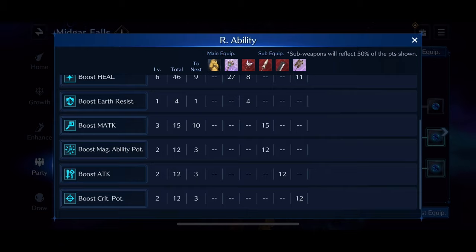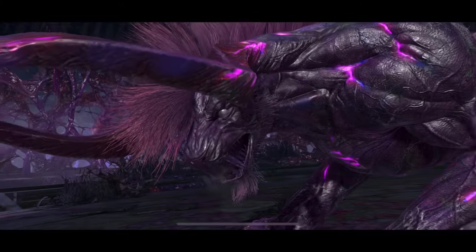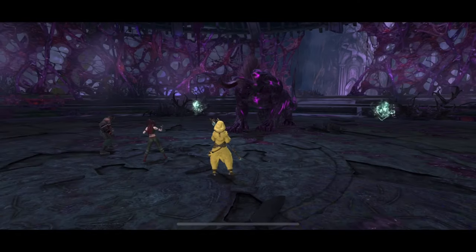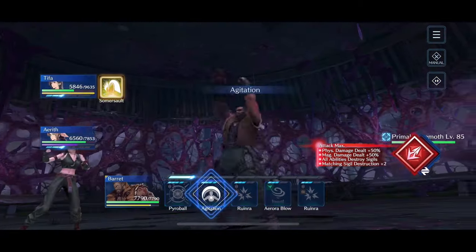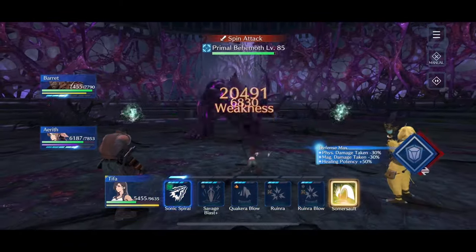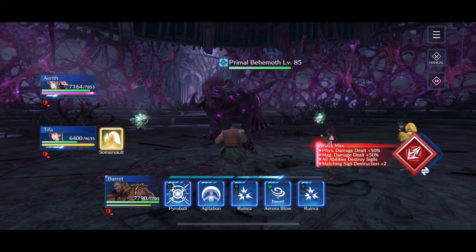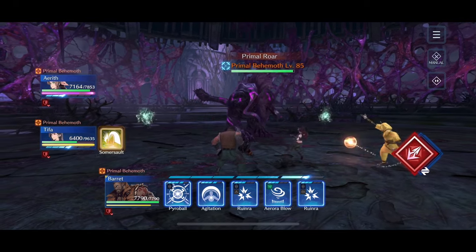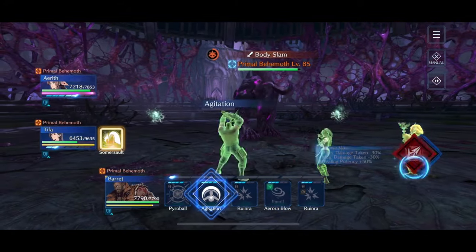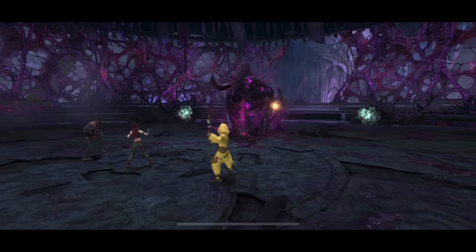We're going to go straight into the fight. This is a very scripted fight — you can understand every single thing the Primal Behemoth is going to do because he does it in the same order every time. He opens with two AoE attacks: Head Thrash and Spin Attack. Head Thrash reduces your party's physical defense by two tiers, Spin Attack by one. Head Thrash doesn't deal a ton of damage, but Spin Attack deals a bit more, so I always swap to Defensive Stance for that. We counteract the physical defense down using Barret's Agitation ability from the Assault Gun, holding some ATB to make sure the buff gets up to three tiers and lasts as long as possible.